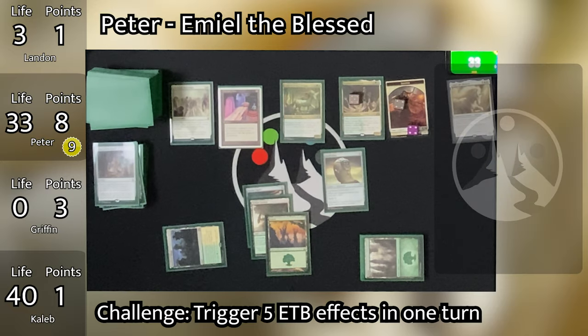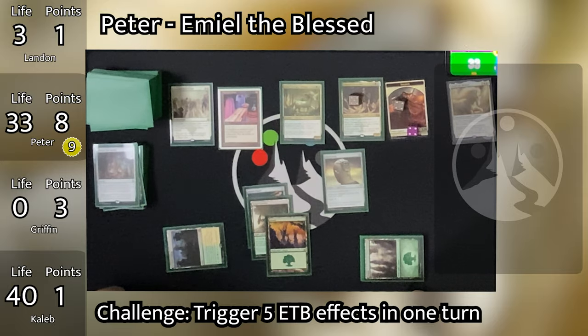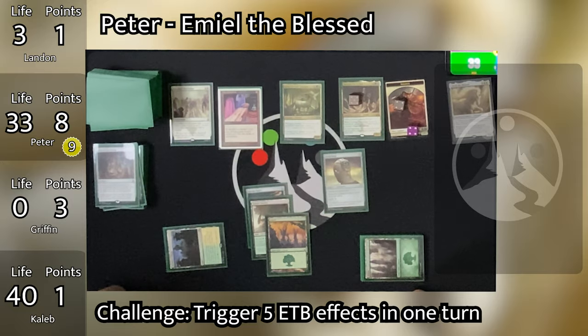The commentators discuss Peter's decision to play out all his cards with Nevinyrral's Disc on board. Peter acknowledges in hindsight it was a questionable move, reasoning that if the disc was going to wipe everything anyway, the token-synergy cards like Ashnod's Altar and Skullclamp would be worthless. He probably should have kept them in hand, but felt the cost wasn't too devastating either way.